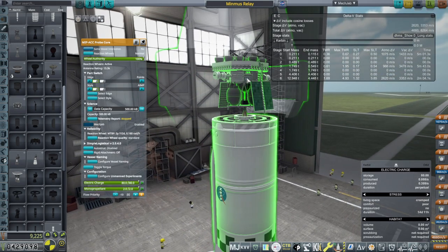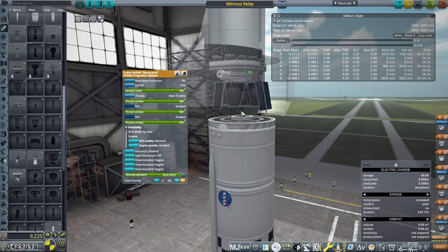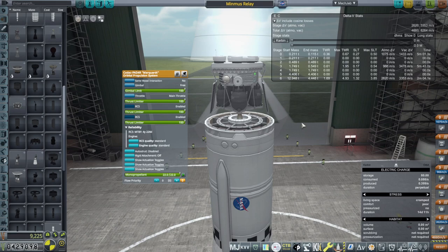We've got one of the normal probe cores that I've been using. One of these Kodak — Markat — whatever — orbital propulsion systems. It's got a little tiny engine on the tail, some RCS, and it gives 1,433 meters per second. So that's the important part.